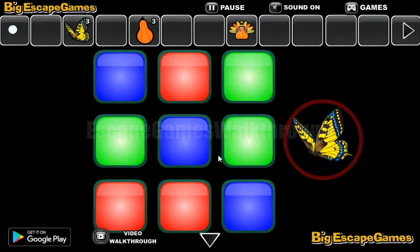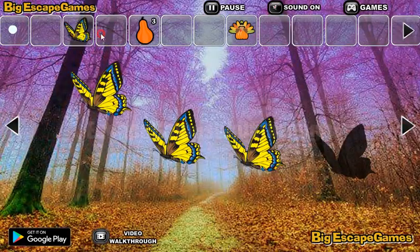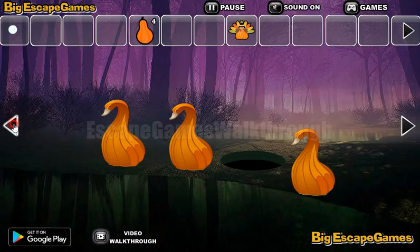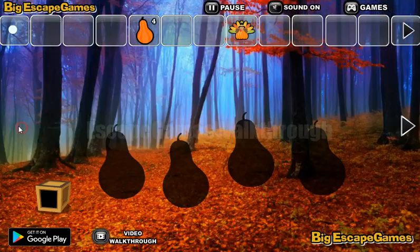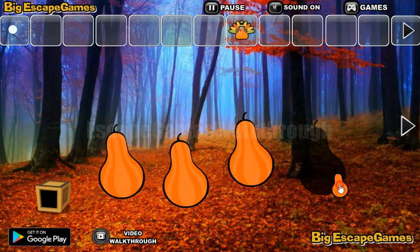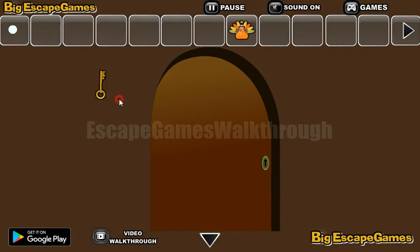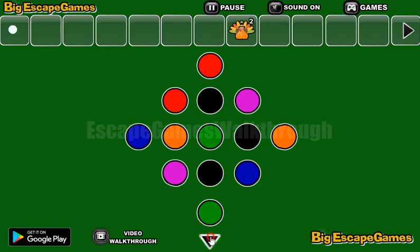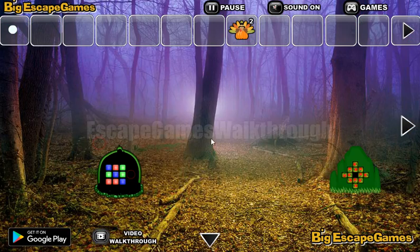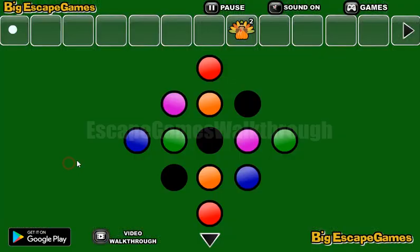Now we have four butterflies — we can put them here, get the fourth pair, and run into the leftmost room. Now we can get the second key to open the second door. Let's open it and get the turkey. Get the first hint — it's the arrangement of these different cells. Here is this puzzle to use it.